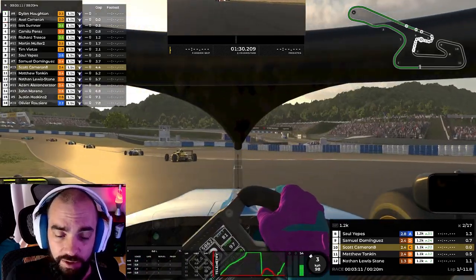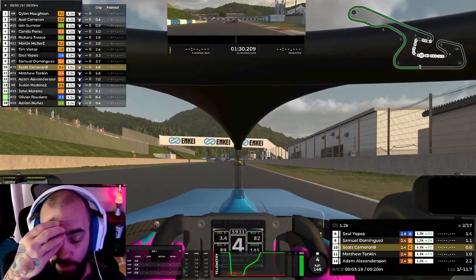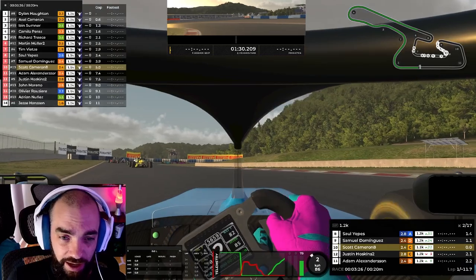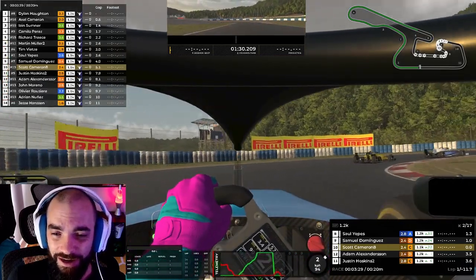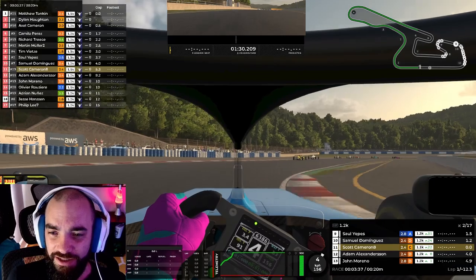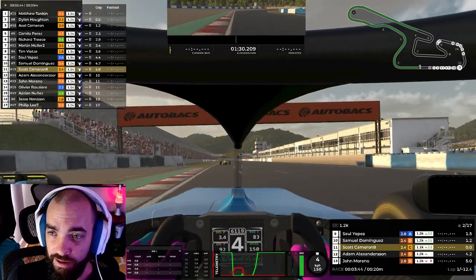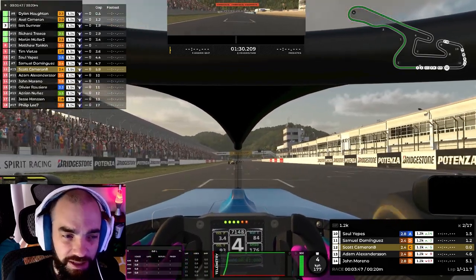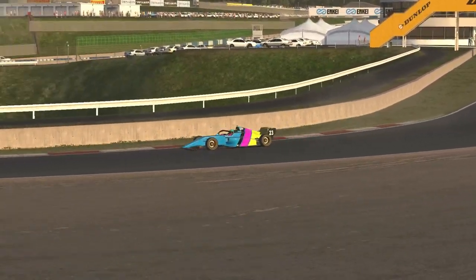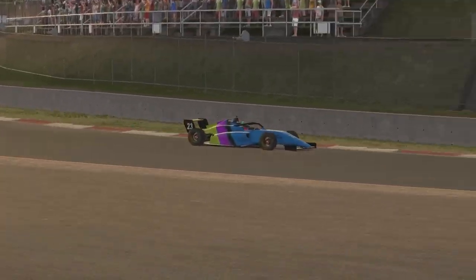We're at Okayama. Okayama's a pretty good track. I don't like Turn 4 — I hate it, I cannot get it right. Top times are kind of like 128s in there. I can do 129s if I absolutely have to, but it all depends on Turn 4, which has two apexes at the top of the course. You can see how the group has split into two here.